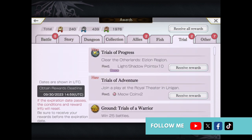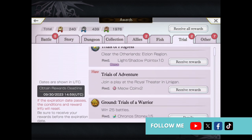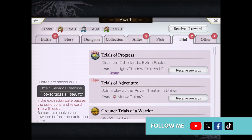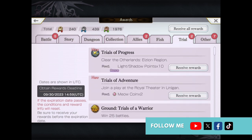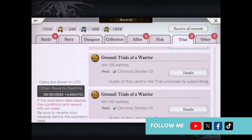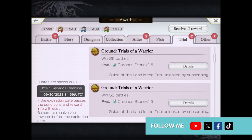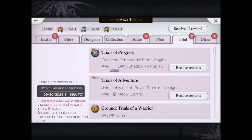If you're on the more expensive subscription, you'll have tasks with little blue and yellow icons next to them. If you're on the first tier, you'll see the grand tasks - for example, Grand Trials of a Warrior, where winning 25 battles rewards you 15 chronostones. On the God of Heaven subscription, you can get 10 light or shadow points for a character of your choice by clearing the other lands Elzion region. Either of these trials give you a number of chronostones or other item benefits.